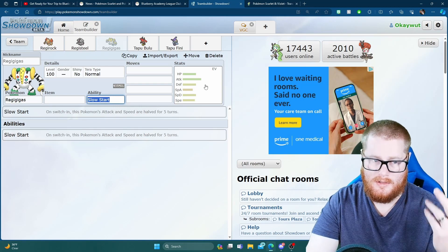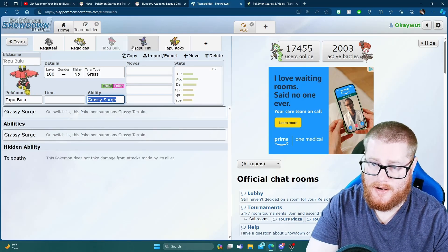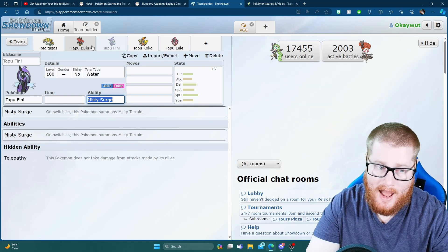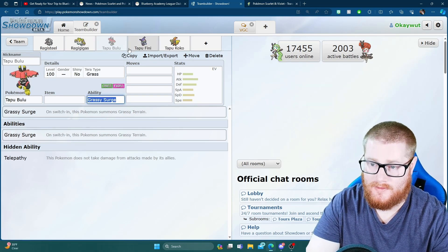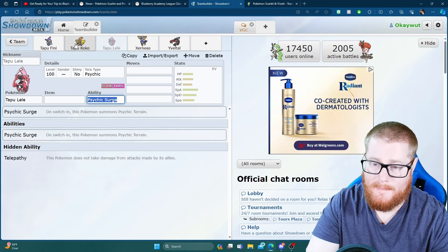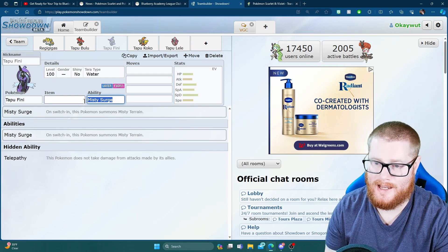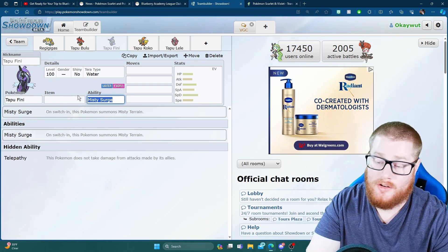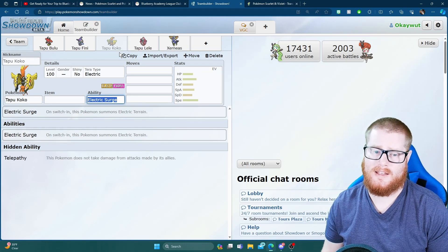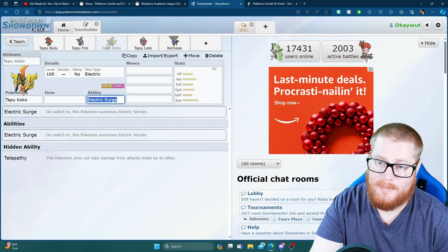And then there's Regigigas — with Weezing in the game, Regigigas would be pretty strong. But I think the biggest loss, the biggest thing people are disappointed about, is the missing Tapus. We haven't seen the Tapus and they're not accessible through Pokémon Home. Right now in the current metagame you really only have Grassy Terrain and Psychic Terrain through Indeedee and Rillaboom. The only other Pokémon that can carry Misty Terrain other than Tapu Fini is Galarian Weezing — and most of the time you're running Galarian Weezing for Neutralizing Gas to get rid of abilities. And the only Electric Terrain setter other than Miraidon, which isn't allowed in VGC yet, is Pincurchin — and Pincurchin is not good.